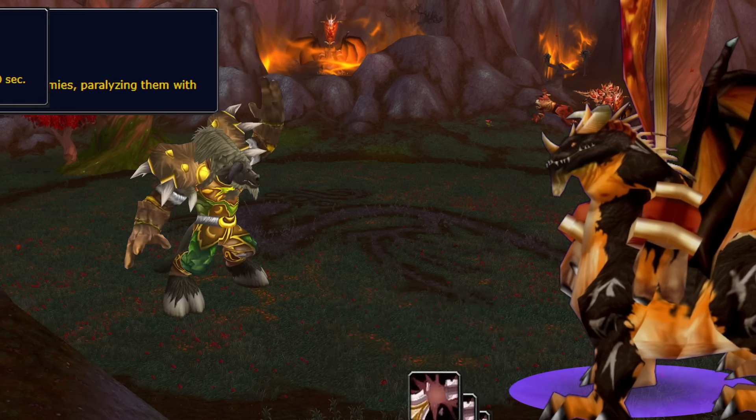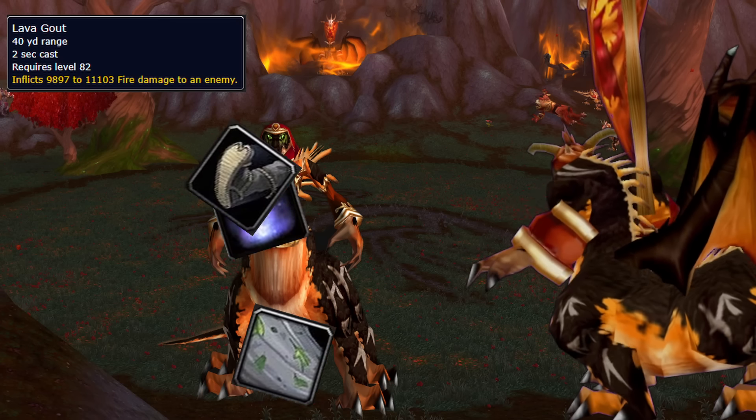For Zarathirian, tank swap before you lose all your armor, Tremor Totem his raid-wide fear, and interrupt the adds while they pulse AoE damage.